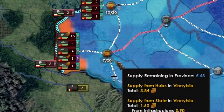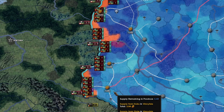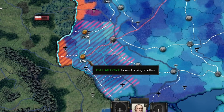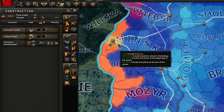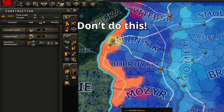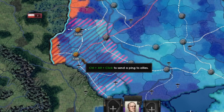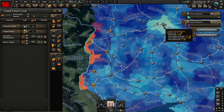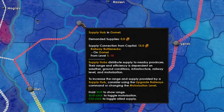Supply hubs distribute your supply to your units over land. Supply flows from the capital to the supply hub, and then by foot or by truck from that hub. Extending a railroad to a frontline province or tile will not help the supply situation — supply is distributed from nearby hubs. You can build or upgrade railroads to increase supply between a hub and the capital, but your supply rate is constrained by the lowest level of railroad.